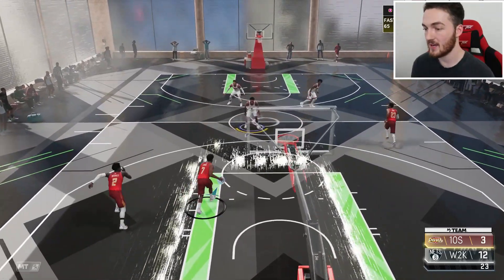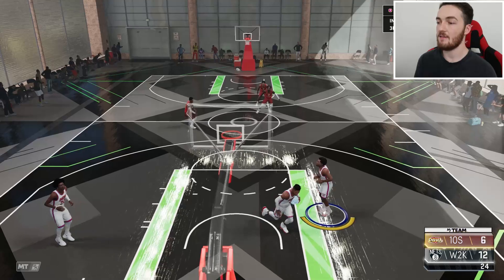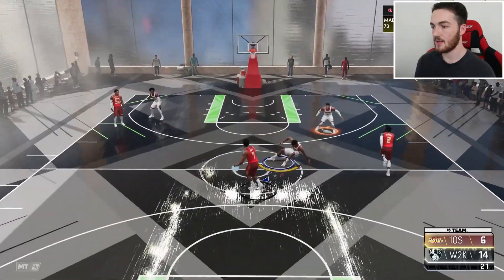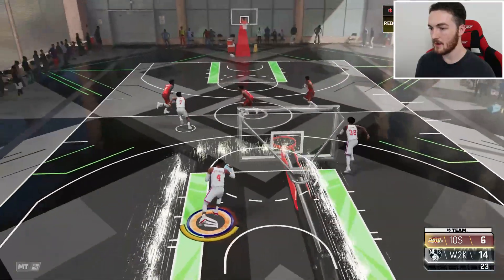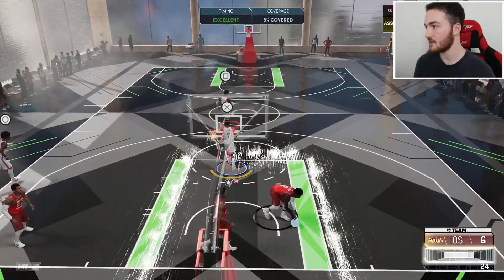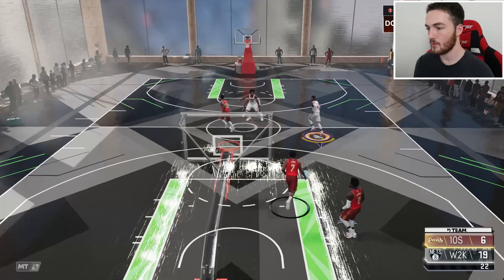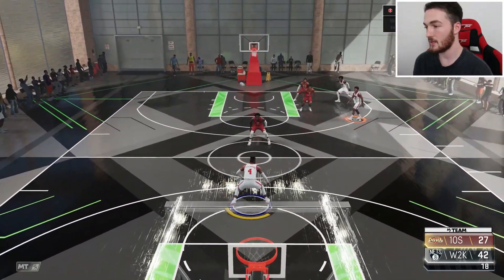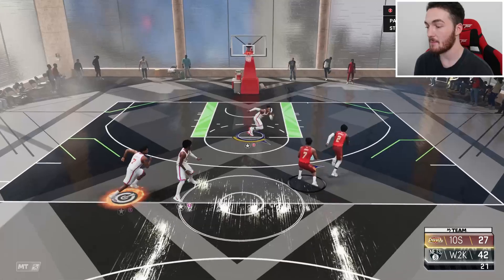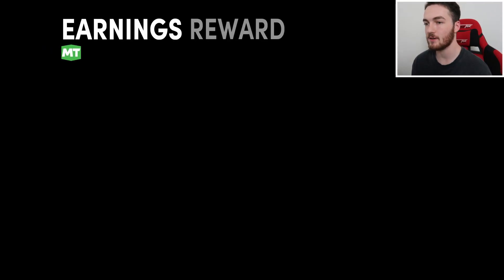Since Westbrook obviously isn't going to be our point guard, you can hit the CPU with the flop — that forces a standing shot or a moving three which they miss frequently. We've got four rebounds already. We got our 10th rebound which gave us the triple double — really easy to do. We wrap the game up, triple double just like real life. If we go over to Card Evolution right now, we've got one triple double so we can EVO Westbrook to Diamond right now.